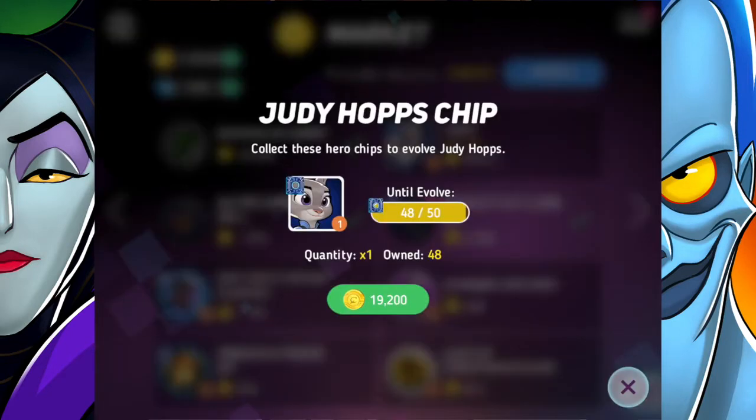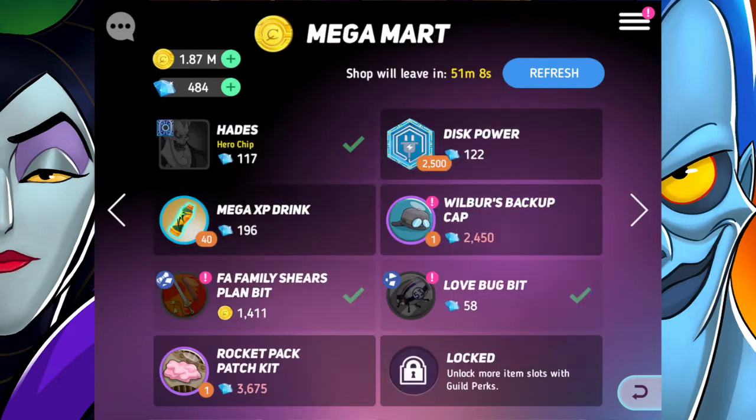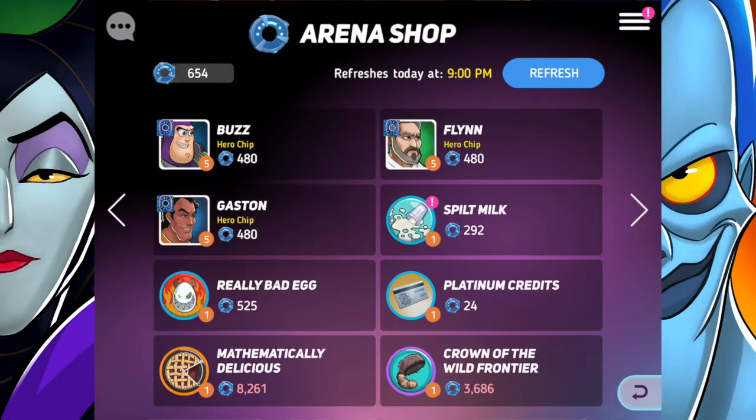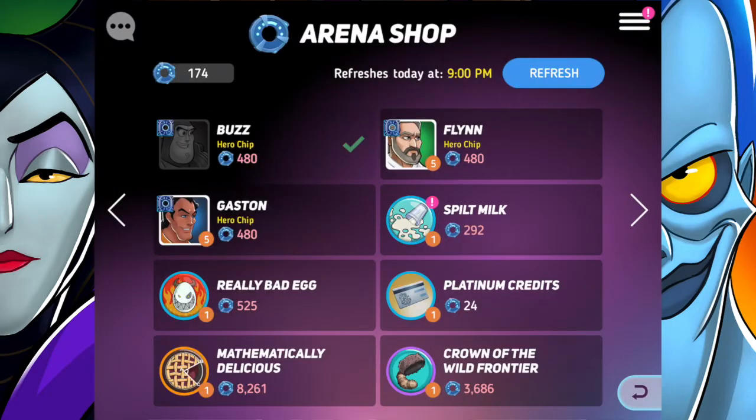I bought the Judy Hopps chips for gold. I know she's going to be useful for one of the friendships I'm working on at some point. And obviously buying Buzz Lightyear's chips — I think I'm almost done with him, so that's going to be super amazing when I get to that point.